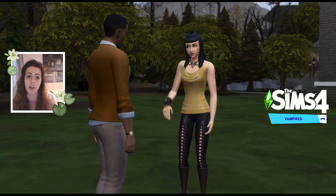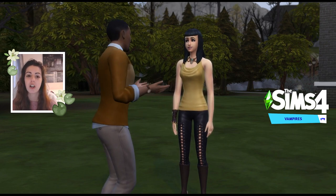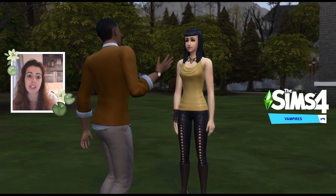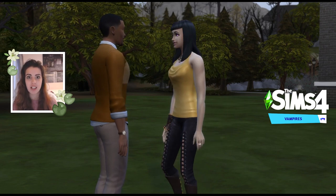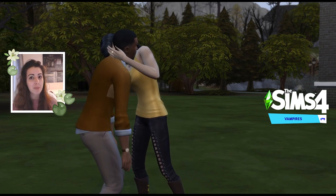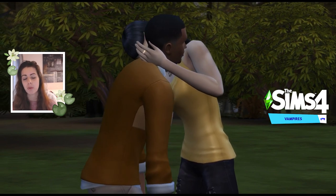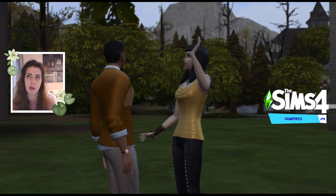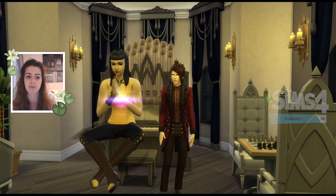Vampires comes with three new aspirations — a knowledge one, a family one, and a popularity one. It also introduced the first new gameplay world in a game pack: Forgotten Hollow, which is creepy, eerie, and very Victorian Gothic — something I absolutely love. The build and buy from this pack is something I really treasure and use a lot. There's a Victorian bassinet for baby vampires, gargoyles, climbing ivy, coffins, and a pipe organ. The world has two pre-made families, three lots, and an empty lot to build on.